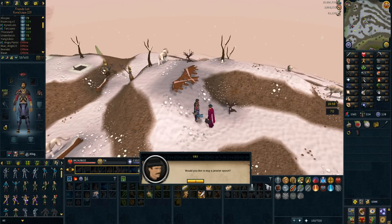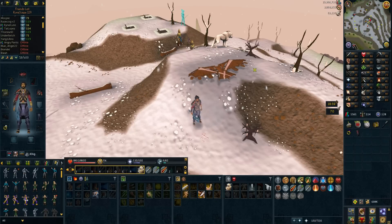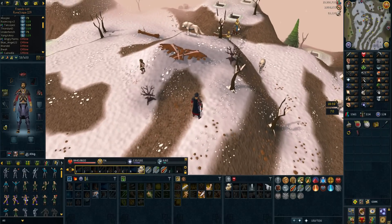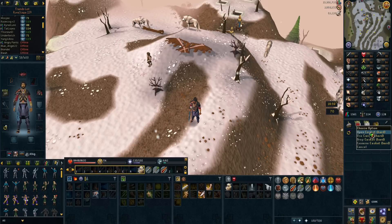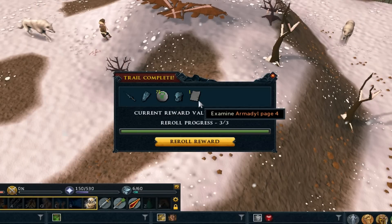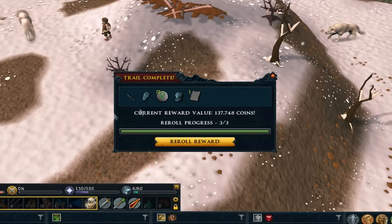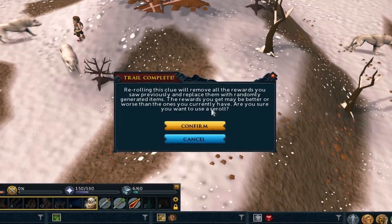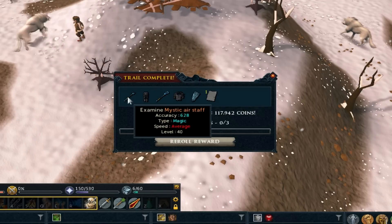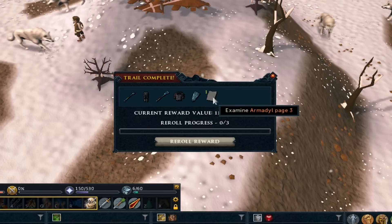I didn't get a clip of getting this hard clue from grot worms, but I have the casket now and I can reroll it. I'm going to find a safe spot so these wolves don't attack me right when I open it. Let's open this clue — we get an Armadillo page 4, which I think I already have. I don't feel like the books are very useful right now. Let's use the reroll. The reward is really weird — two mystic staffs (air and water), black dye chaps and body, rune kite shield, and then Armadillo page 3 instead of 4.